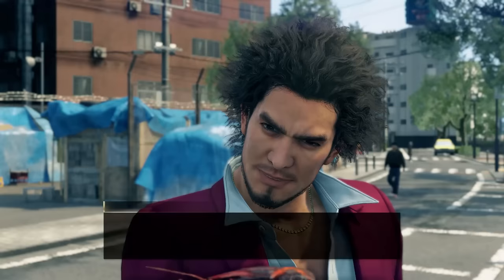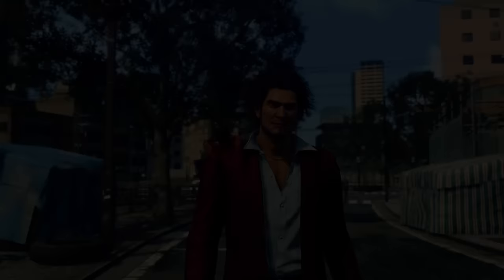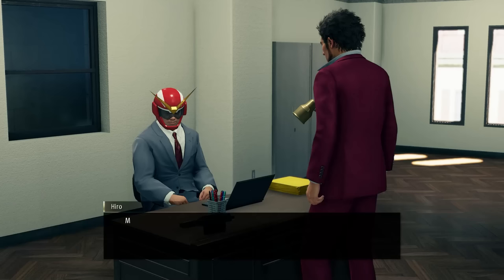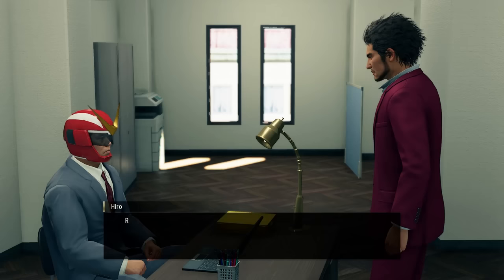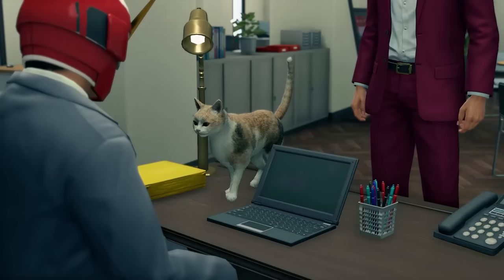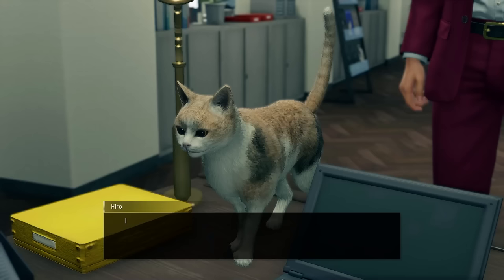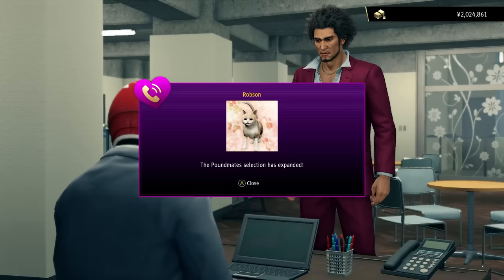We hand over the sushi to save Nancy and unlock her as a Poundmate. Nancy does AoE damage and also has a decent chance to poison all targets — this is going to be very useful later on since Ichiban doesn't really have any other ways to inflict poison. We collect all the cats and return to Part Time Hero to get our reward of one million yen. Unfortunately, Robson, his first cat, has gone missing as well. We find Robson at Hamakita Park and return him to receive yet another million yen and unlock Robson as a Poundmate. Robson does good AoE damage with a good chance to charm all targets.